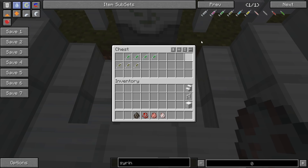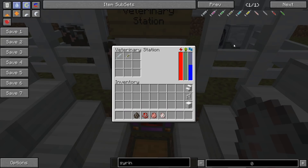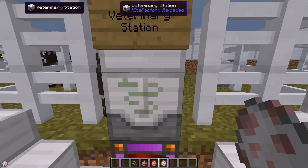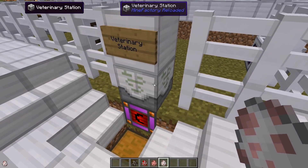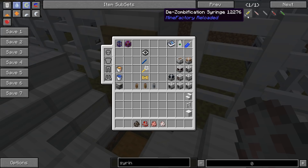There are different types of syringes. The health syringe will heal them, and the growth syringe is what I used there. The zombie syringe is also for growing but there might be side effects. And finally there are a slime embigging syringe and a de-zombification syringe. The de-zombification syringe is used on villagers that have been turned into zombies.